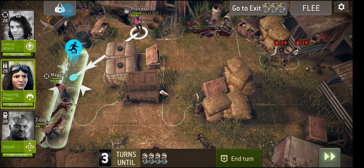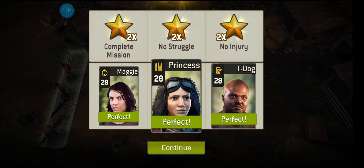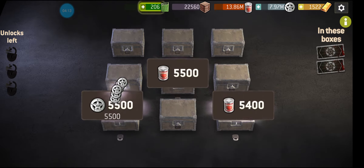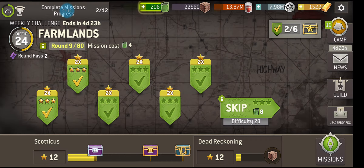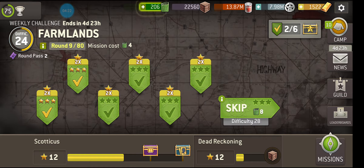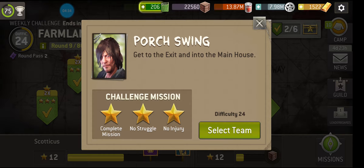Again, moderately sized map, lots of blind spots, a couple of choke points as well. Close combat characters could definitely be a good bet for this one, but you might well find yourself getting surrounded if you don't keep your situational awareness. I think you've got to take Glenn. When you get to those higher levels, he's definitely going to be very valuable. As a scout, he's very fast - he can search a box and still kill an enemy. So get to the exit and into the main house.